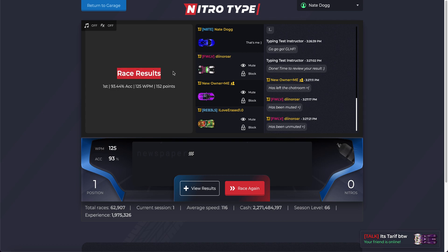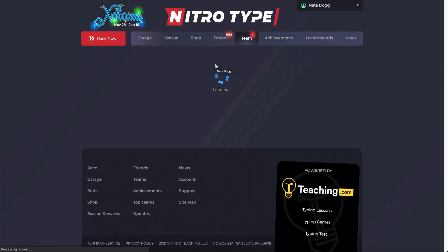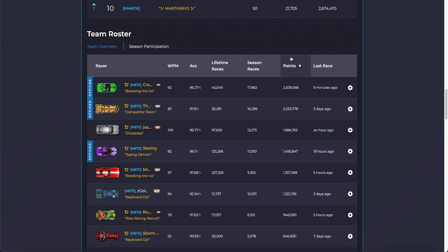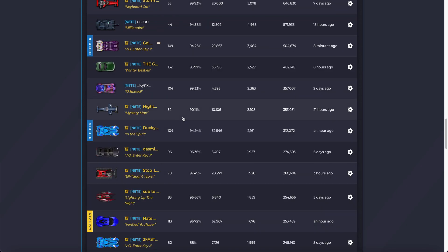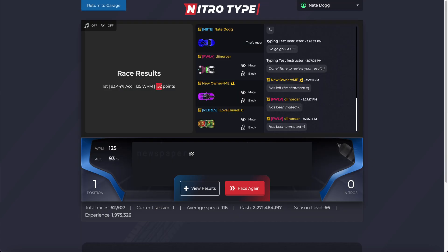Then race results show first place, accuracy, words per minute, and points. Points are the coolest thing because that defines how many points you get for your season. If you go into teams you can see your points are based off of the races and speed. I have this many points in the season right now — it's really really cool, really really cool extension.